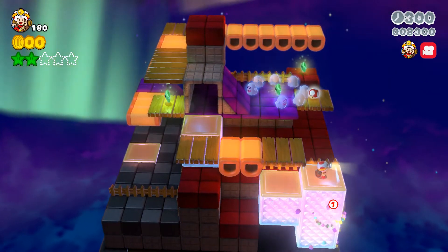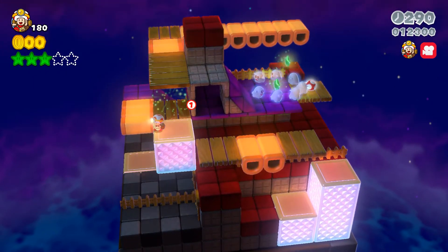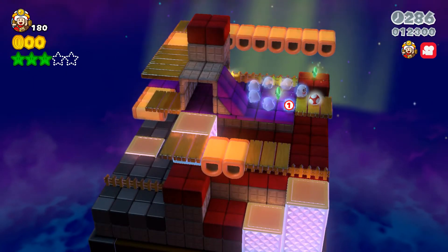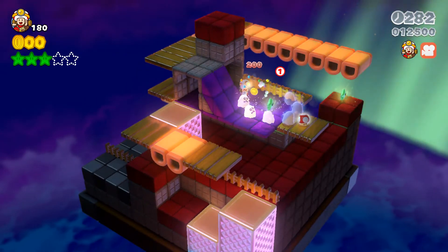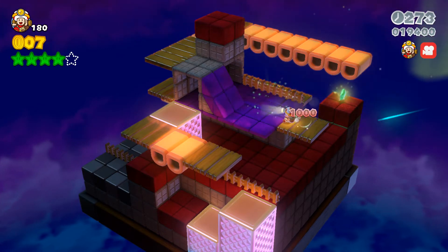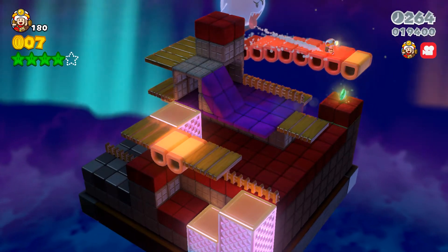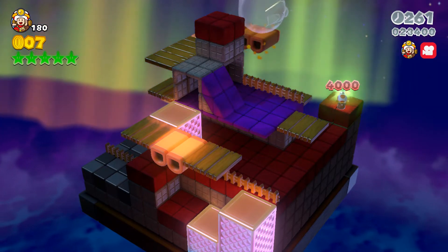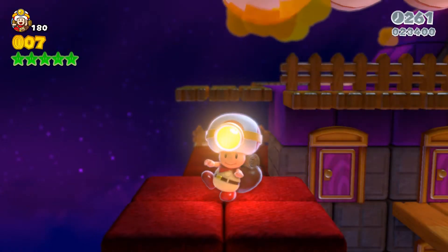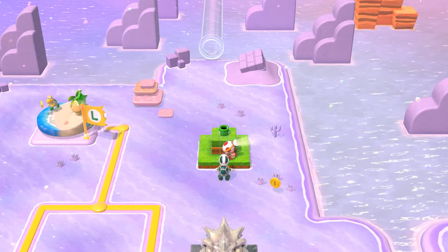Just keep moving, carry the platform over, take them out as they come by - all I had to do was stand there. We just got one more green star. That Boo ain't gonna get me! Fall down and grab the last green star. That was 'Captain Toad Plays Peekaboo.' Well, you could say we definitely booed the Boos!